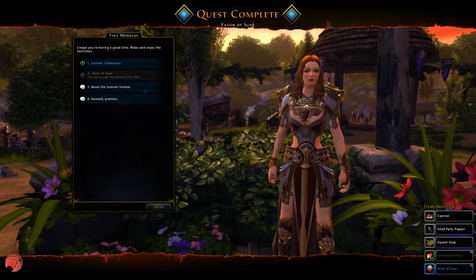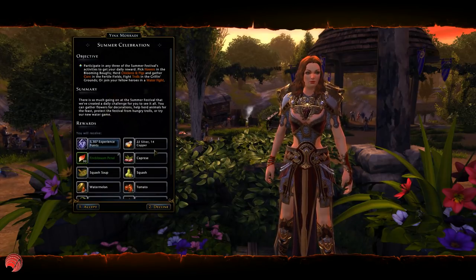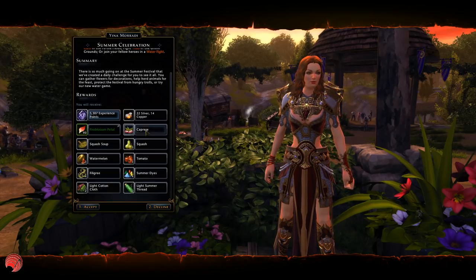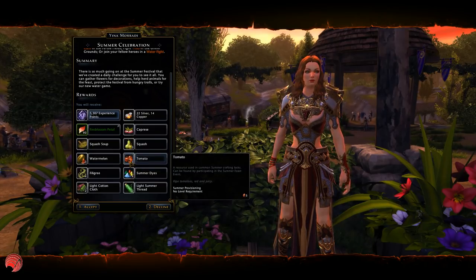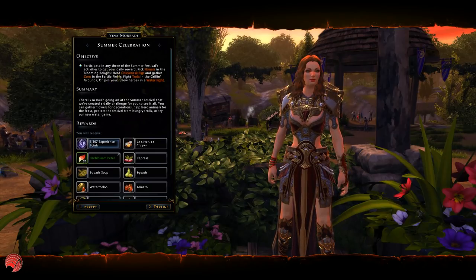Let's complete this — so we get this stuff. There's also a summer celebration quest here, and this summer celebration gives you also some petals and some other stuff. Some of this stuff is good for professions, which I will cover later. It's not a bad thing to do if you still want to level up your profession. You also have to do one of the minigames that I will cover later.